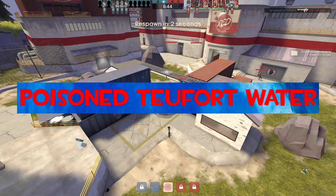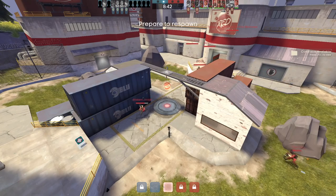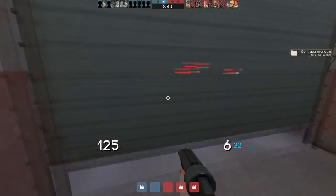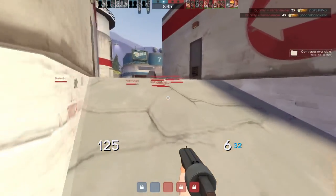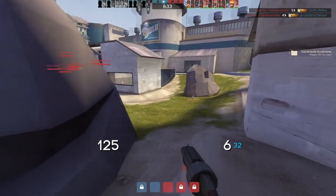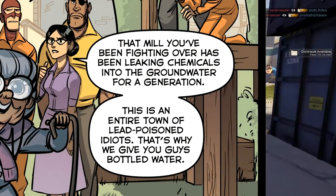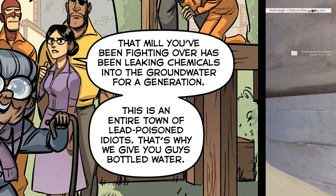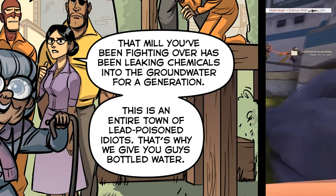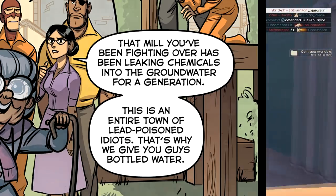Poison 2Fort Water. 2Fort is the fictional town located in the American Southwest, adjoining the facility of 2Fort. As revealed in issue 2 of the official TF2 comic, the water supply of 2Fort has for years been poisoned by chemicals — specifically lead — coming from the facility. Miss Pauling goes on to say that due to this, mercs are given bottled water instead.